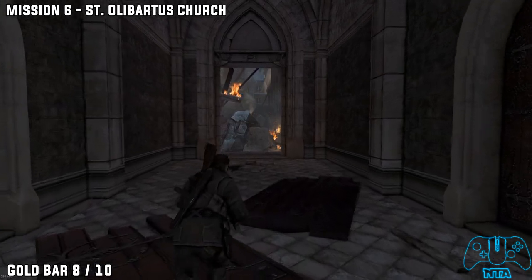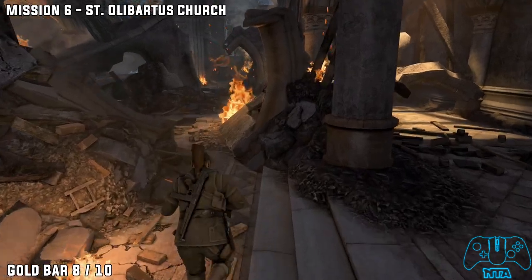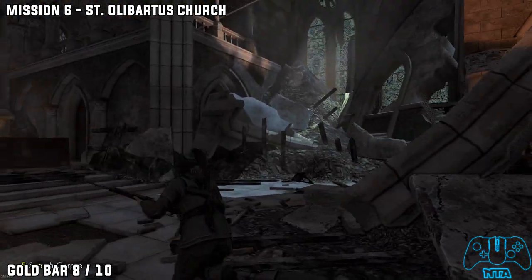Once you enter the church go to the very far end until you hit a barricade or blockage. And to the left behind some cover you will find gold bar number 8.